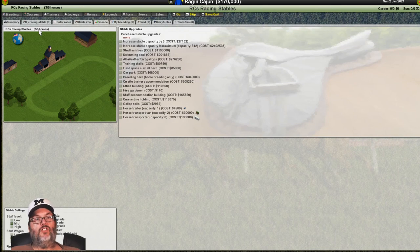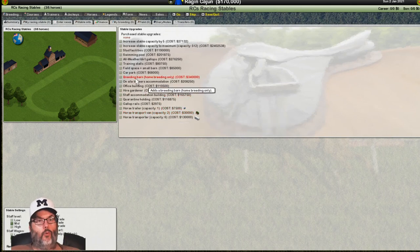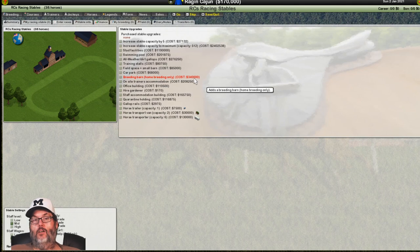It says we have three of six horses. This is where you can make improvements to your farm — all the different things you can do. The big thing if we're going to become a breeding outfit is we need a breeding barn — it's the only way you can breed horses. But you can see it costs $340,000. RC, I don't have that much money. What do we do? Bear with me.